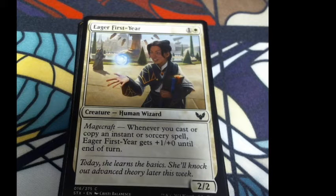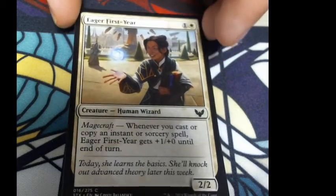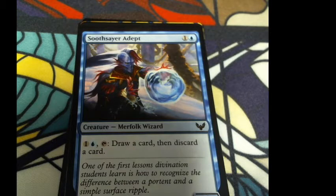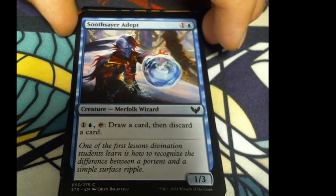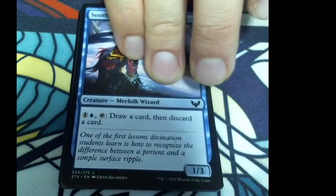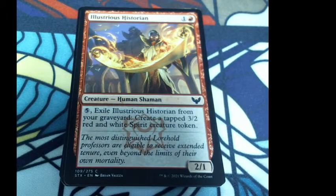Eager First Seer: one colorless and a white. Whenever you cast or copy an instant or sorcery spell, Eager First Seer gets +1/+0 until end of turn. Flavor: 'Today she learns the basics. She'll knock out advanced theory later this week.' Soothsayer Adept: one colorless and one blue, a 1/3 merfolk wizard. For one colorless and one blue you can tap it to draw a card then discard a card. We've gotten a lot of merfolk in the last year — I want more squirrels!